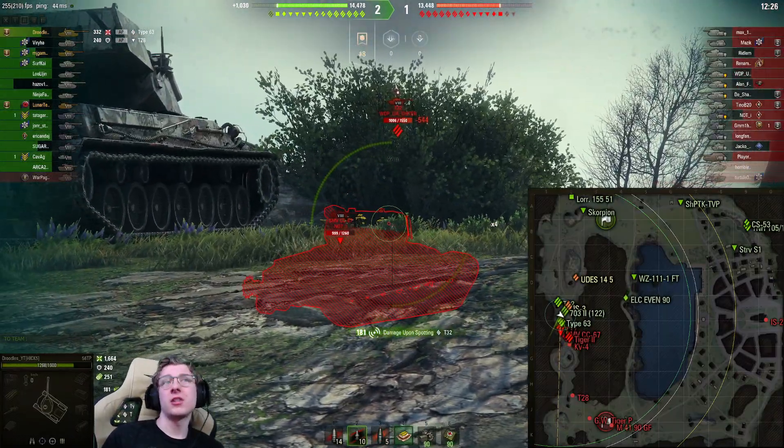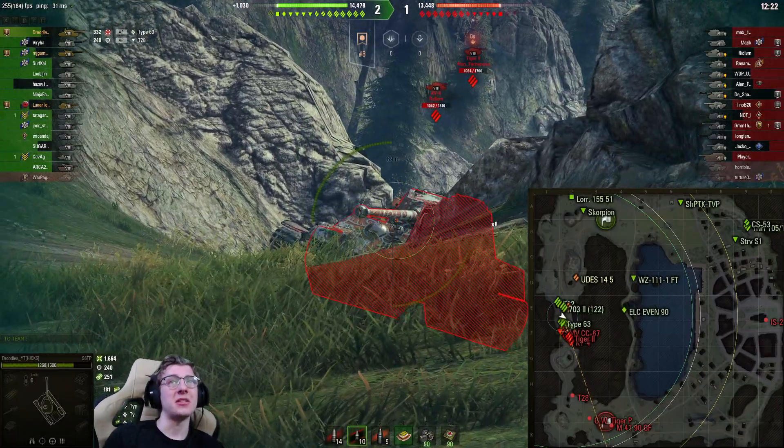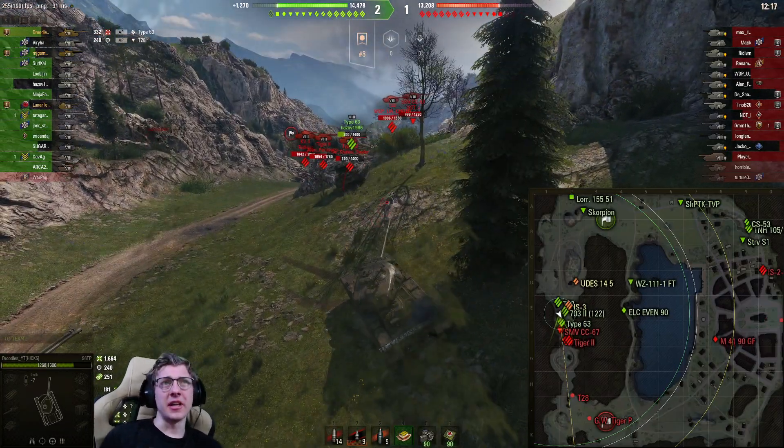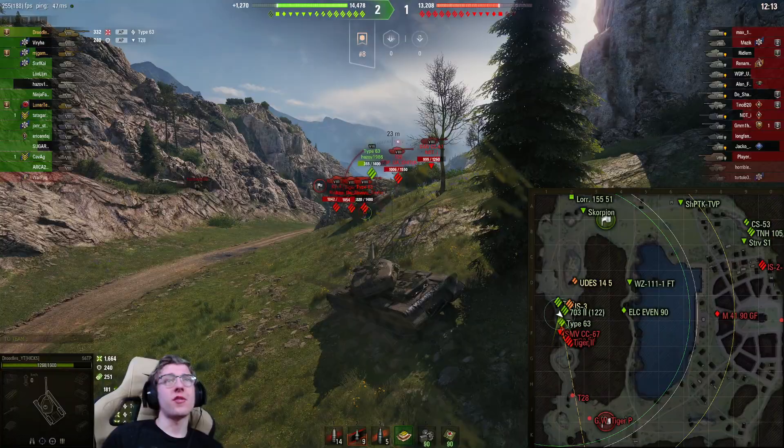We've got the Tiger II and the T32. Even with our premium rounds the T32 is completely red in the turret — it's one of the hardest tanks to pen. I shoot at the upper plate of the Tiger II. I didn't really expect it to pen, but I was kind of hoping I might high-roll it and it would cut through.